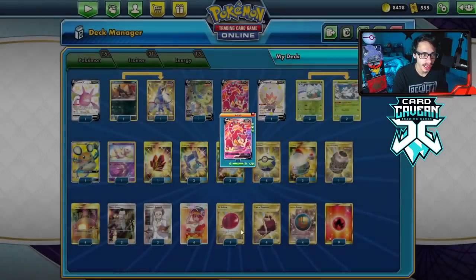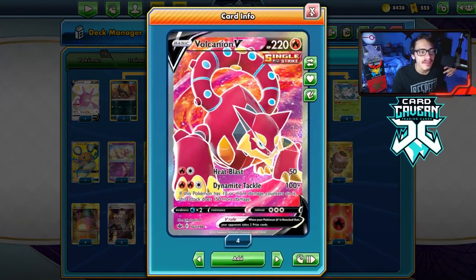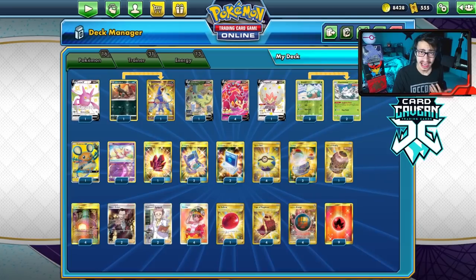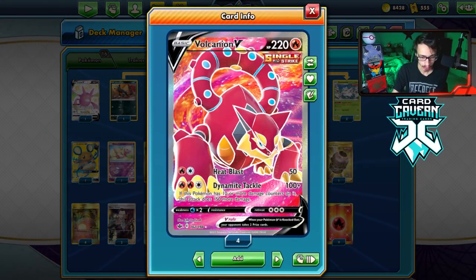And of course, this will work with Single Strike Energy, meaning that against tag team Pokemon, we can do 270 damage, which will knock out tag team Pokemon pretty easily. But it just also hits very hard and can put a lot of damage out.